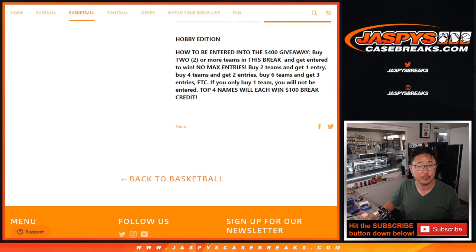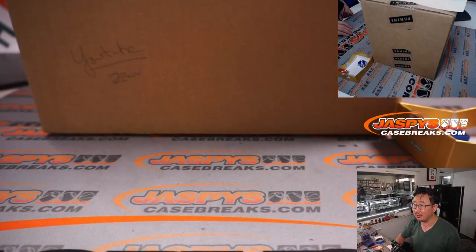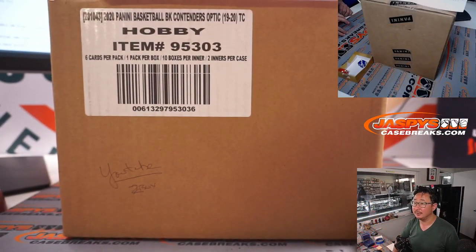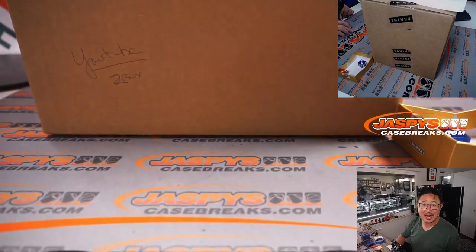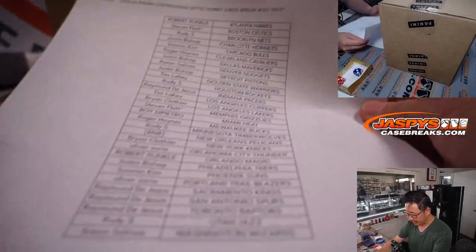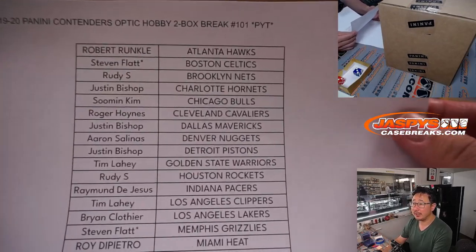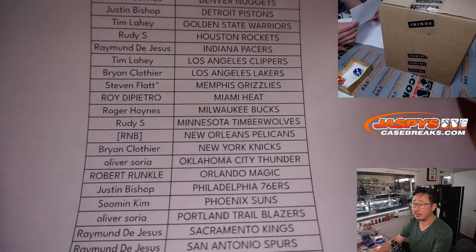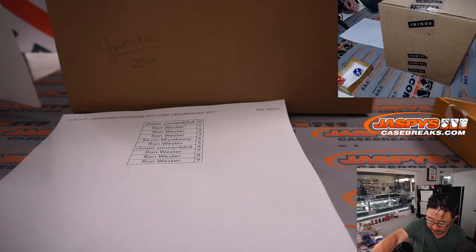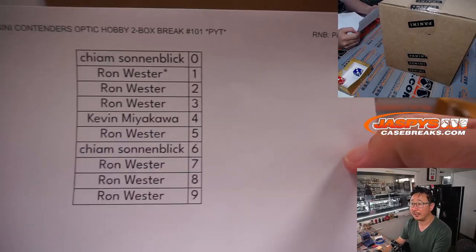Random number blocks will not count. Fresh case, fresh master case. There it is. Zion, Ja Morant — rookie hunting among others. Big thanks to this group for getting in on it. Majority of the break was just picked up straight up, which I appreciate. We only had to number block the Pelicans. Good luck to everyone. Here's the results of the randomizer for the Pelicans number block — that's in a different video.